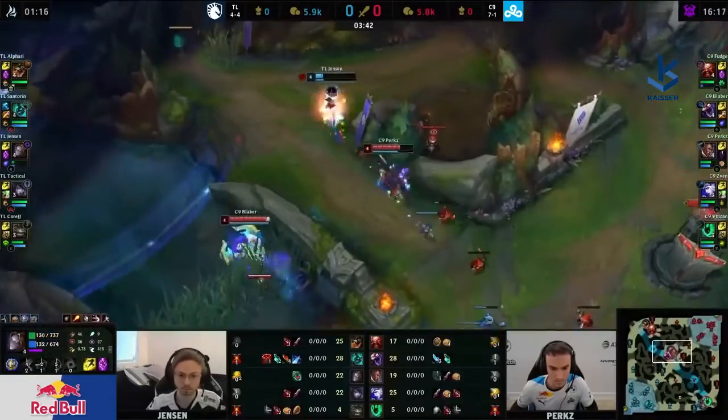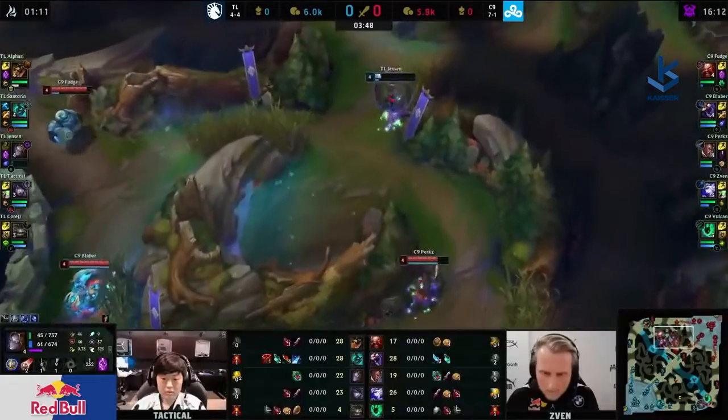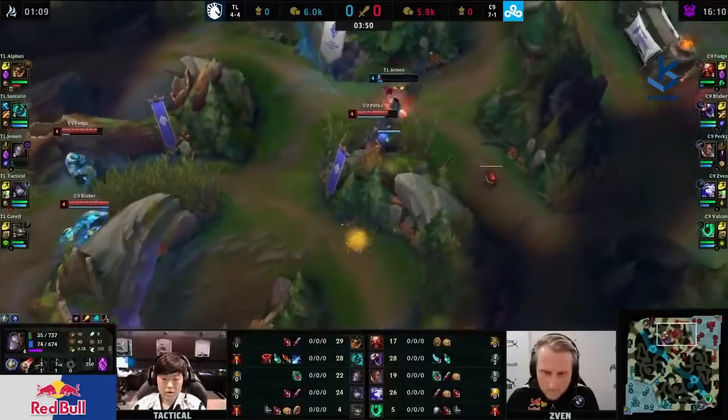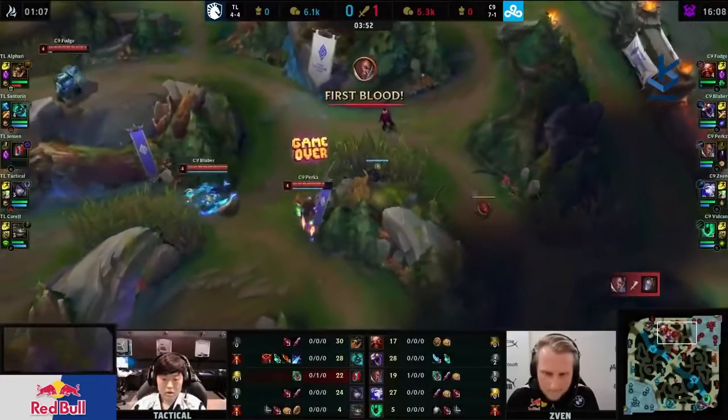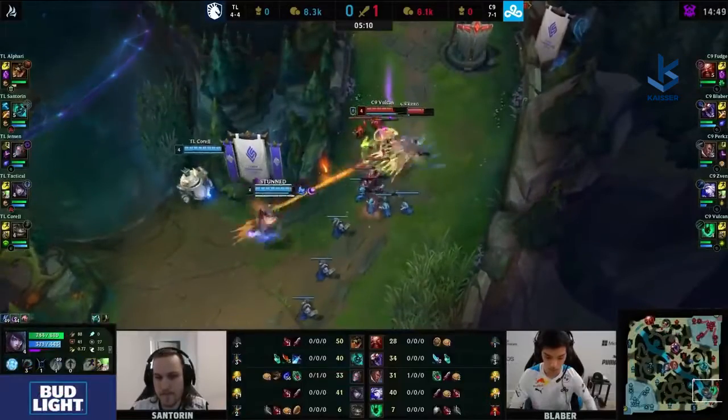Perkz is going to keep putting the damage in, and Jensen honestly should just not give the assist away. Let him die — no reason to flash. He's going to be revealed, going to buy some time, and he's actually going to force Perkz to flash as well, but it does mean he's going to be a little bit slower for the rest of this one.